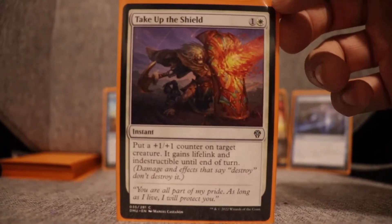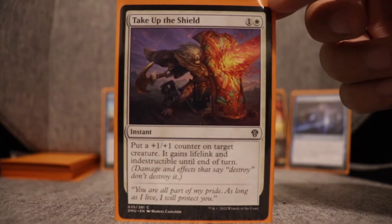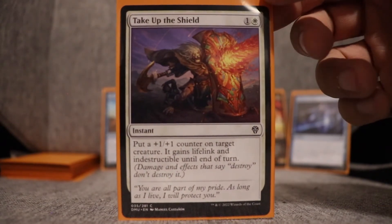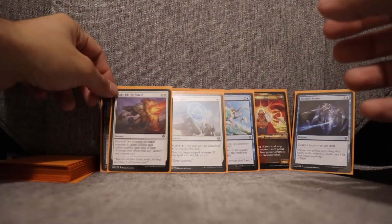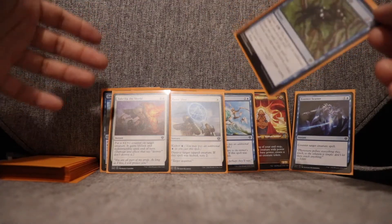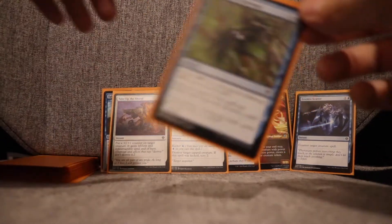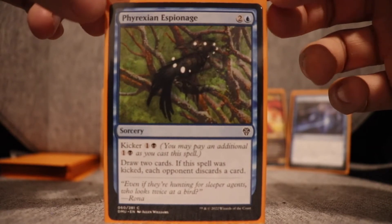Take Up the Shield — I didn't get to use this at the recent draft, but I had used it at another draft. It's a nice combat trick: one white instant, put a +1/+1 counter on target creature, it gains lifelink and indestructible until end of turn. That was a nice surprise for creatures with low stats that were doing something for you. I'm still formulating my opinion on it since it didn't see much play.